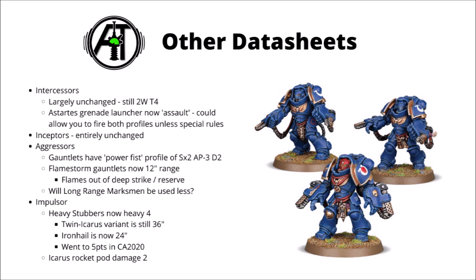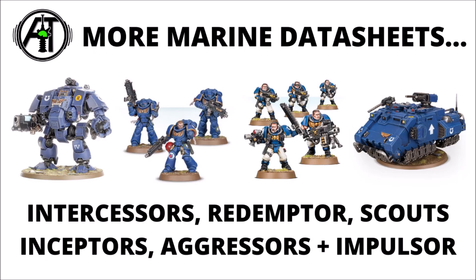It could be very scary with Salamanders lists bringing Aggressors straight out of Strategic Reserve — you wouldn't even need the Long Range Marksman trait to get them in range. Buffing those Flamer ranges up to 15 inches with that trait could be very nice, but other chapter tactics might now be more useful too. It'll be interesting to see if this significant buff comes with a points increase on the Flamestorms. Finally, the Impulsor: Heavy Stubbers seem to be changing to 4 shots rather than 3, with the Twin Icarus variant being 36 inches and 8 shots. The Iron Hail Heavy Stubber has also gone to 4 shots but is now 24 inches rather than 36. The Icarus Rocket Pod went to flat damage 2 rather than D3, mirroring the Redemptor change.